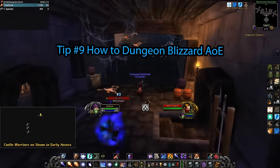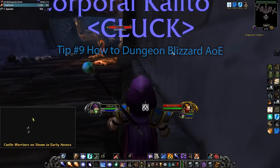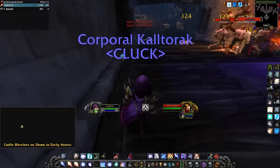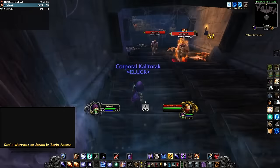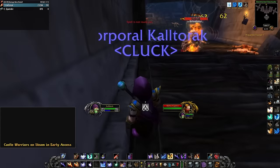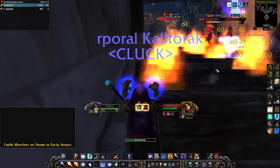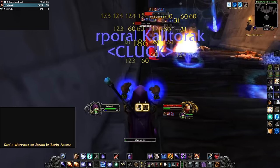Tip number 9: How to Dungeon Blizzard AoE. This is the playstyle I expect to be dominant going forward into Season of Discovery, so I recommend learning it now. Blizzard will be amazing for massive pulls where you can't handle the incoming damage from Elites slapping you. You can play this style with or without Regeneration. If you aren't running Regeneration, I recommend Fingers of Frost. In Phase 2, we will have 5 points in the shatter for 50% increased crit chance. What you want to do for this style is grab as many mobs as you can, and then get to your kite spot.